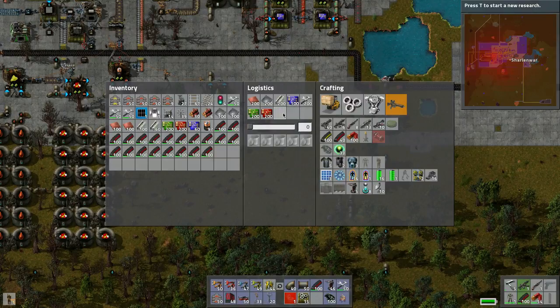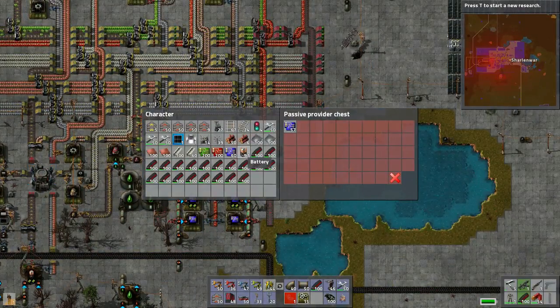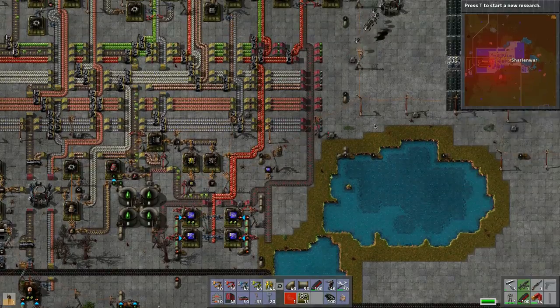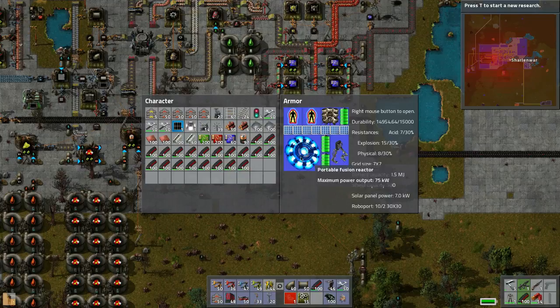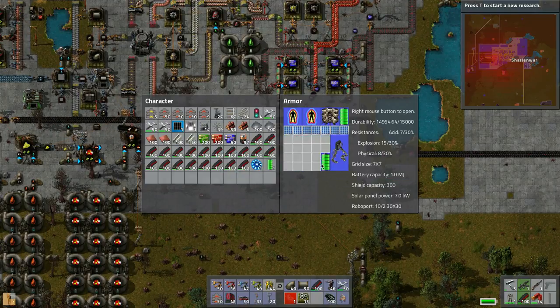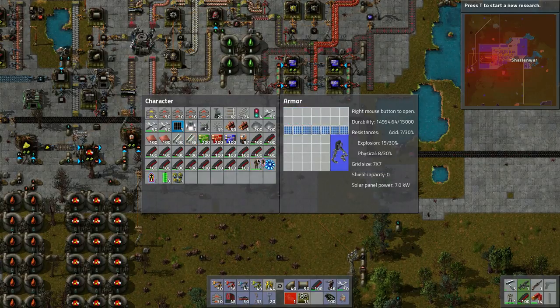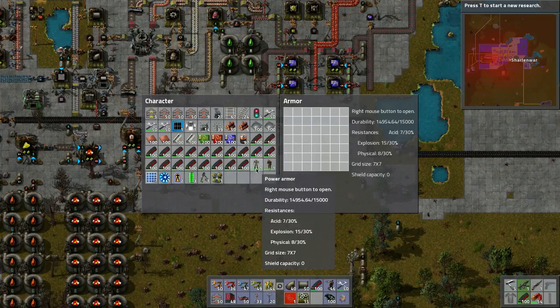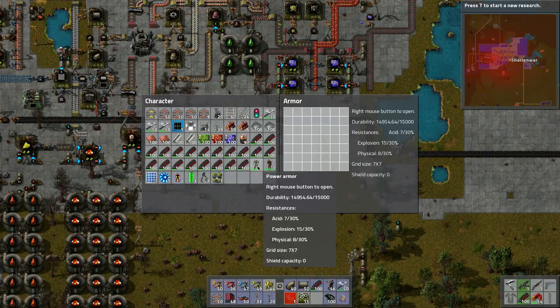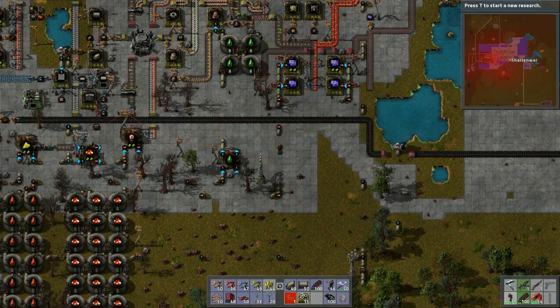Let's get rid of those. Let's take everything out of this one. See how much more space we're going to have - it's going to be amazing. Take this out, take these boys out, take this out. Can I shift click? Oh yes, totally can! Power armor mark 2 - bang! Look at this.